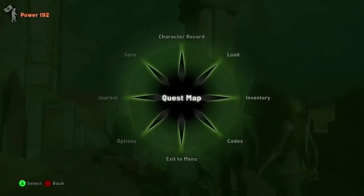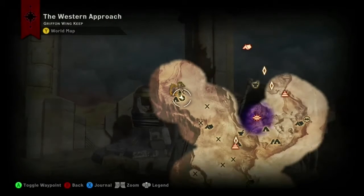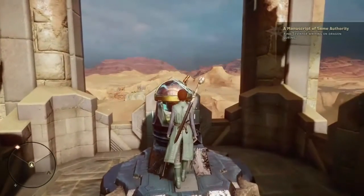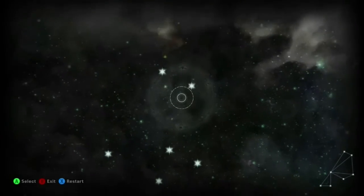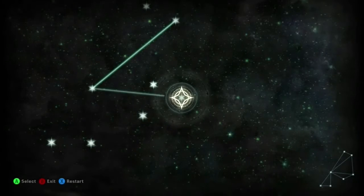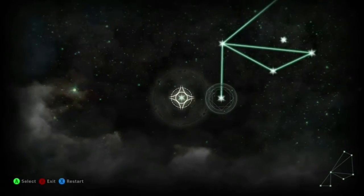So here we are at the first astrarium in the Griffin Wing Keep. I'll pull it up on my map so you can see where I am. For those of you unfamiliar with the astrarium games, you need to connect all the dots without going over the same line twice, and the goal is to match the picture in the bottom right hand corner of my screen.